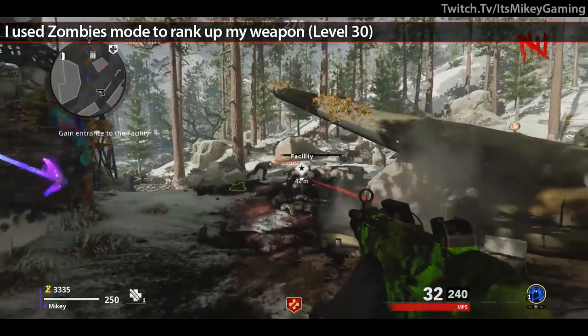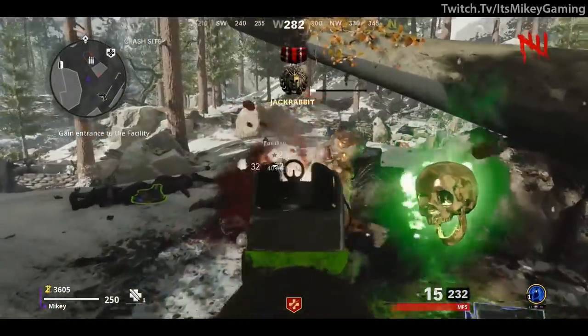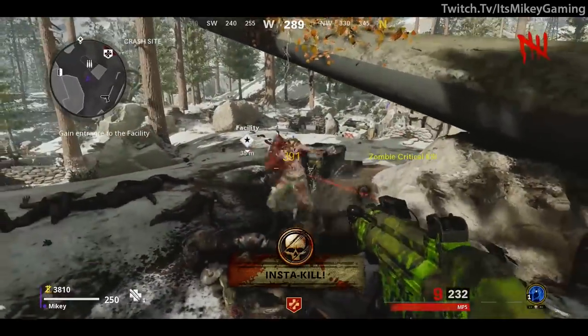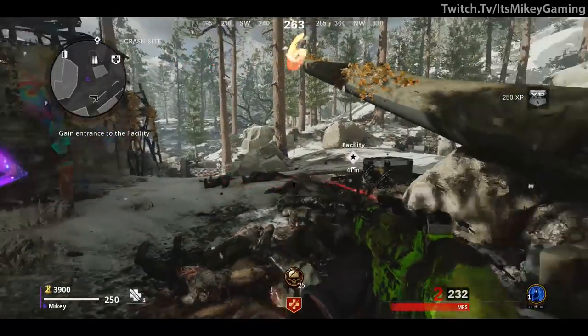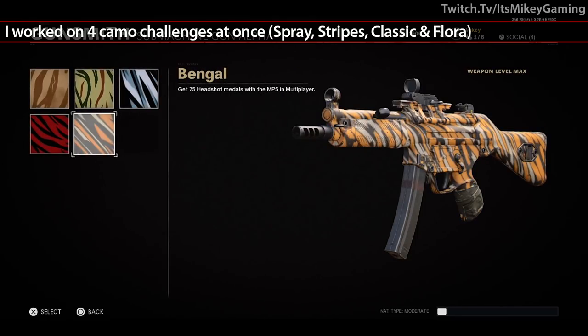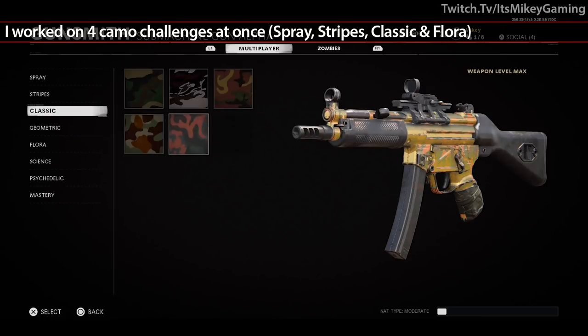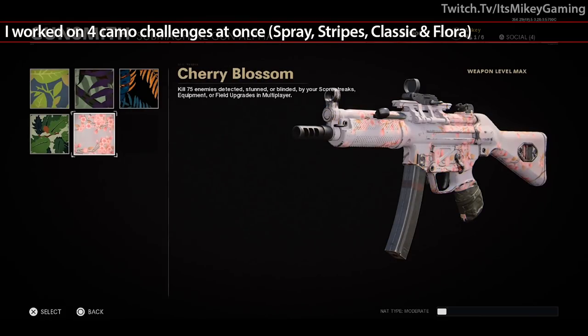Another benefit to reaching a higher rank in Zombies is that once you go back to multiplayer, you can work on multiple challenges at the same time — and that is what I did. I ended up working on 4 camo challenges at once: Spray — get 300 eliminations with the MP5 in multiplayer; Stripes — get 75 headshot medals with the MP5 in multiplayer; Classic — get 5 kills without dying 20 times, all kills from the MP5 in multiplayer; and Flora — kill 75 enemies detected, stunned, or blinded by your scorestreaks, equipment, or field upgrades in multiplayer.